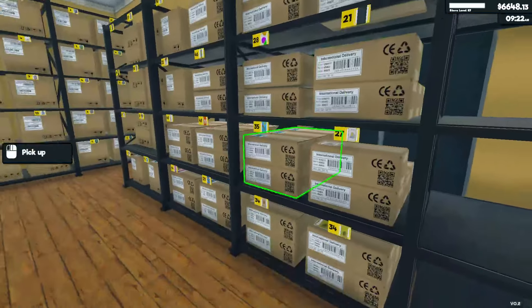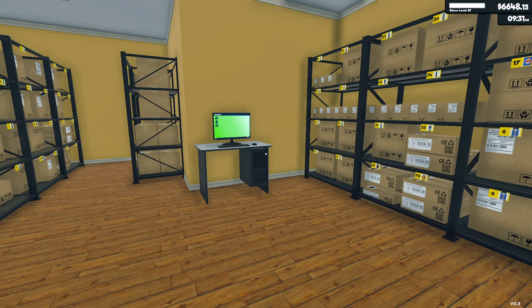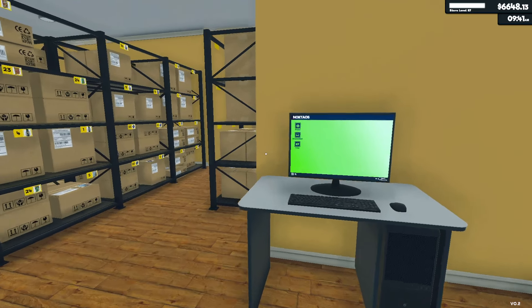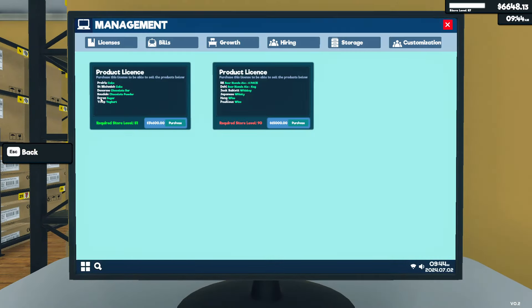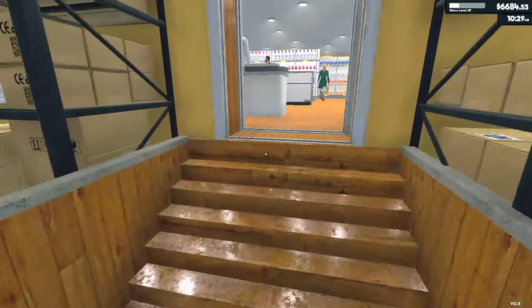The next thing I want to do is finish out the storage room before I expand, but I'm not sure if that's the best decision. Looking at our management menu, we still have two product licenses to get. The current one costs $34,000 to purchase, so we're quite a ways off. The next one is at level 90 — we're currently at level 87, so we're getting there.